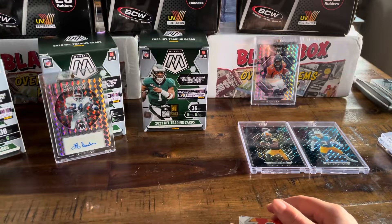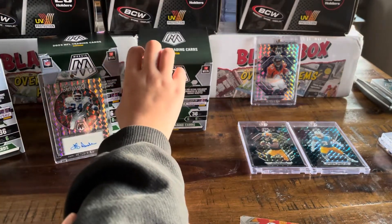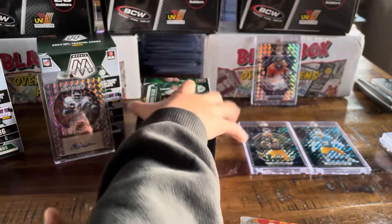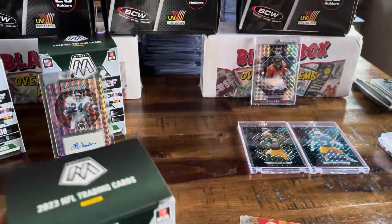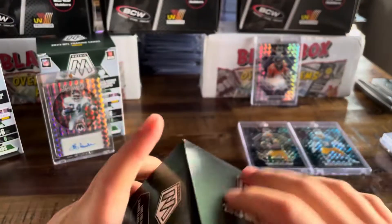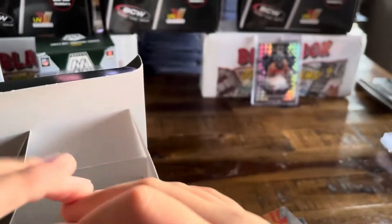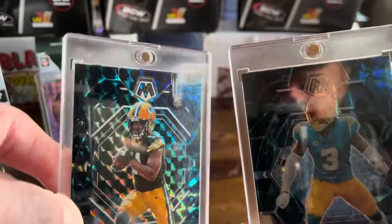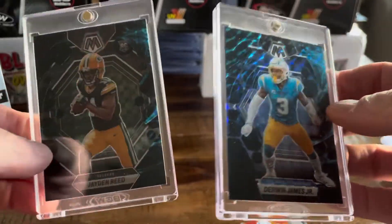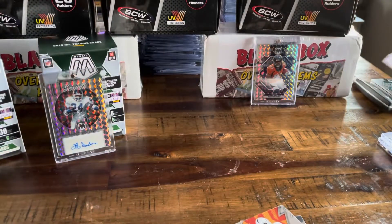Is that the end of box two? Are you going to let me rip two or are you going straight into your third box? I told you mine were lucky. Let's go back to this - she ripped that box open. Jaden Reed and Derwin James Genesis cards - those things are sweet.